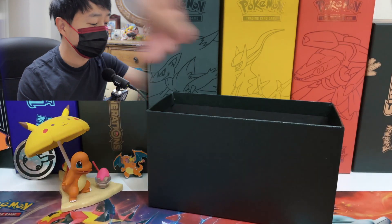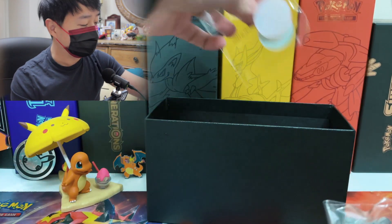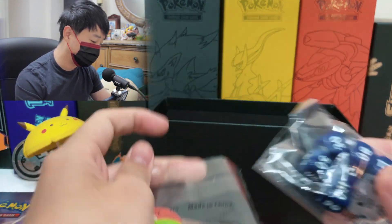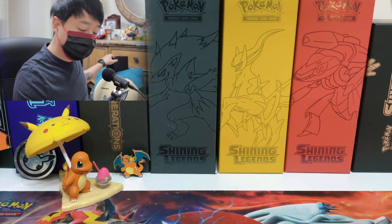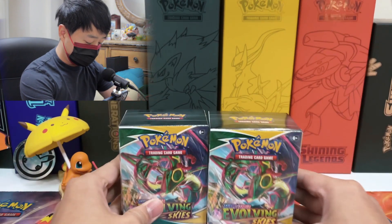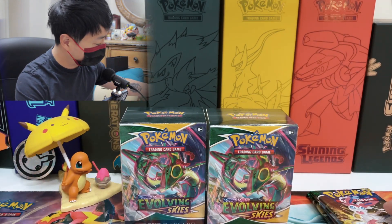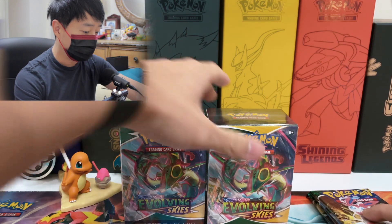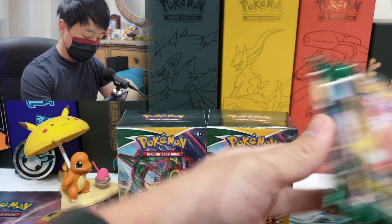A good thing is you actually get a huge stack of energy cards. I actually don't play the game so I don't need these, but I think some people do collect energy cards to create different projects. We've got the dice here — it's sort of like your Elite Trainer Box content. You get these pre-built boxes and also the promo card foil.